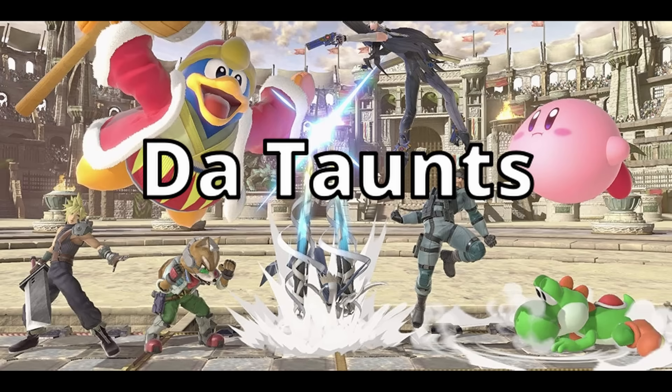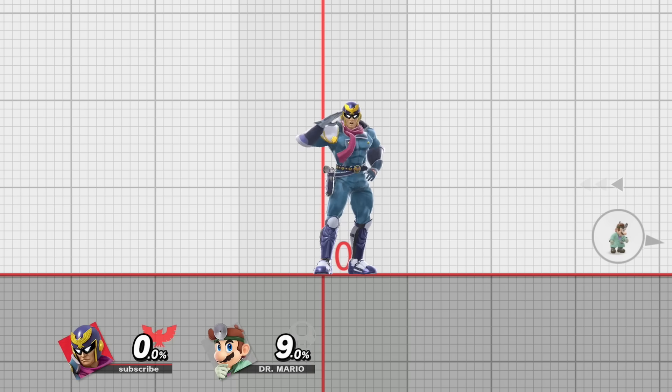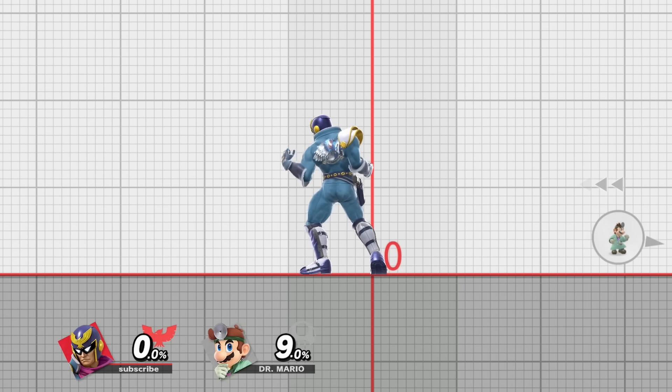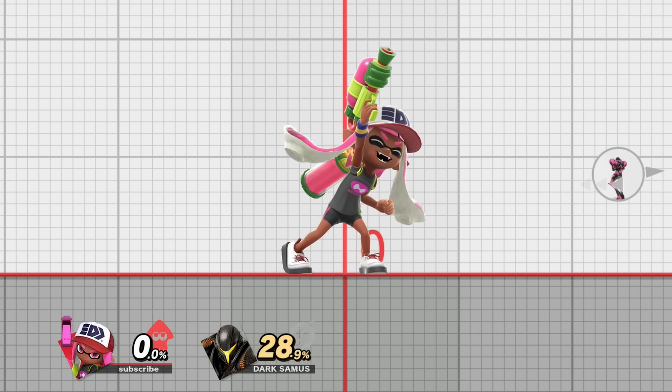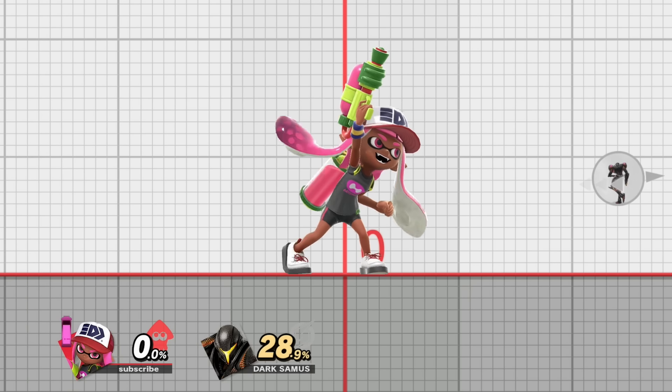That's it for the moveset, but as you can see, there are three very important spots we gotta fill — the taunts. First things first, we gotta lay down the law with some taunts. Show me your moves? We cannot take this one — we cannot and never will be Falcon, and taking this would be sacrilegious. For other taunts, it wouldn't make as much sense to take especially canon taunts like Inkling's taunt. Please, don't ever make this noise if you're not Inkling. We also can't make side taunts or up taunts or down taunts — they gotta stay in their respective taunt direction.